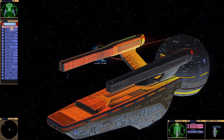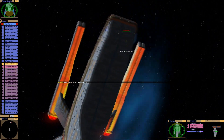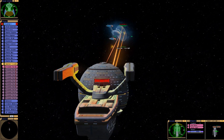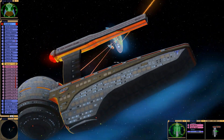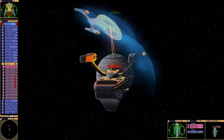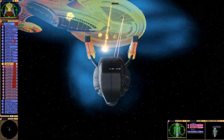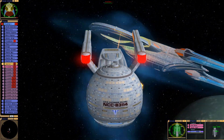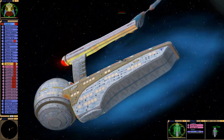Okay, the shields took that hit so we need to go after those quantum torpedoes and the little turrets. Wow, they have way more than I thought they did. One of the quantum torpedoes the Excalibur fired was deflected back to the Excalibur. That must be a unique feature of this ship.